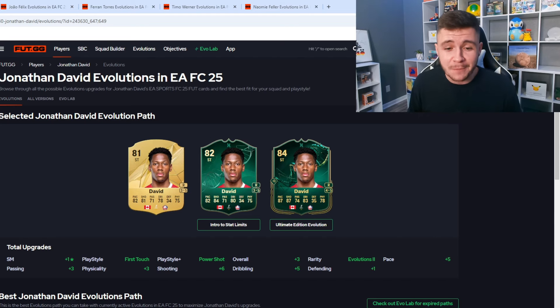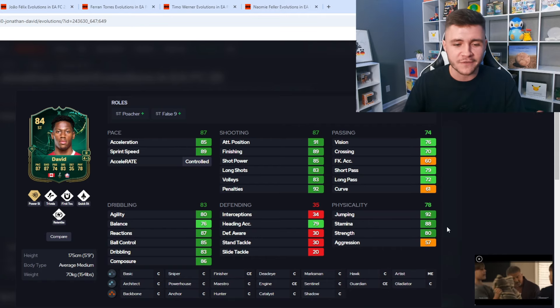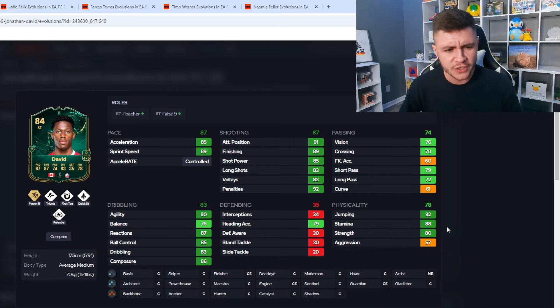Next up we have five players you can use in the evolution but also chain with the Intro to Stat Limits Evo — so these players will ultimately get two upgrades. The first is Jonathan David. You can use him as both a poacher and a false nine, so there's a lot of versatility. You can use him as a goal scorer or a playmaker. He has four-star skill moves and five-star weak foot, so going forward he should be very clinical, especially with the Power Shot play style plus.